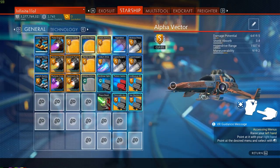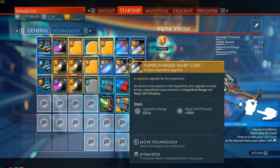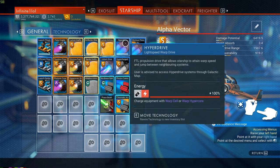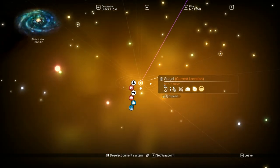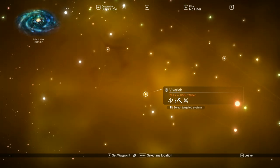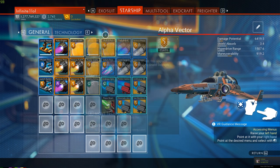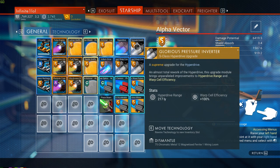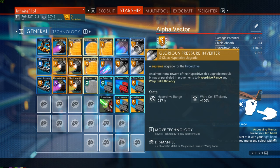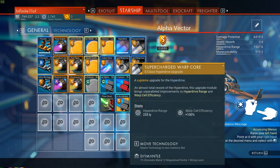Last but not least, let's go over the starship. Normally in the beginning hours you'll want to get the hyperdrive upgrade as soon as possible. The hyperdrive enables interstellar travel and is one of the first missions in the game. From there you decide whether to fully upgrade the hyperdrive or go elsewhere. If you do a lot of interstellar traveling, the hyperdrive upgrade modules are very useful — each increases your range by about 200 light years and improves warp cell efficiency.